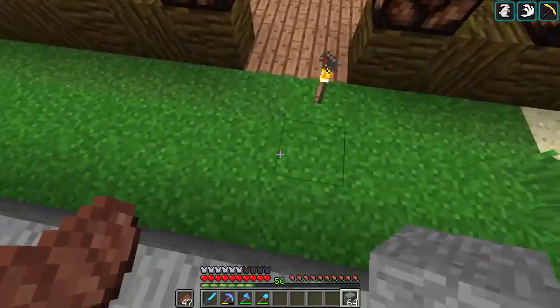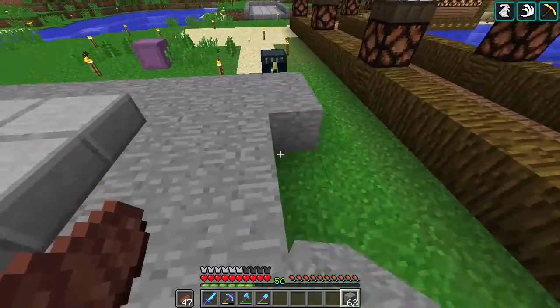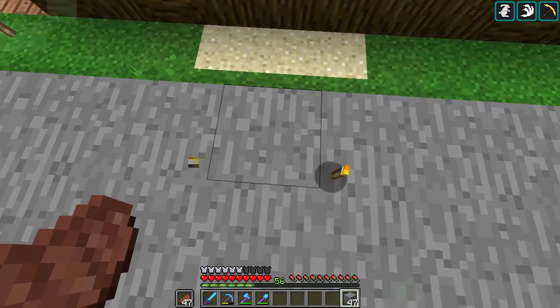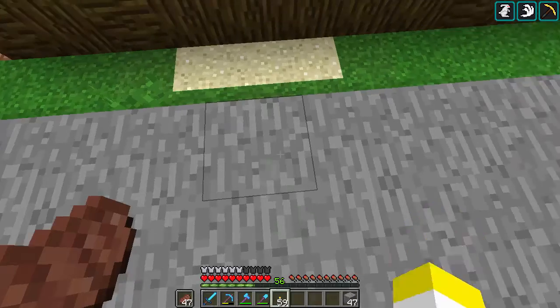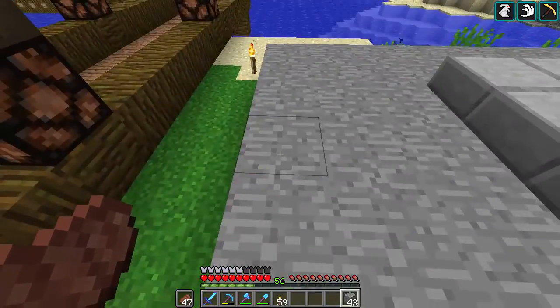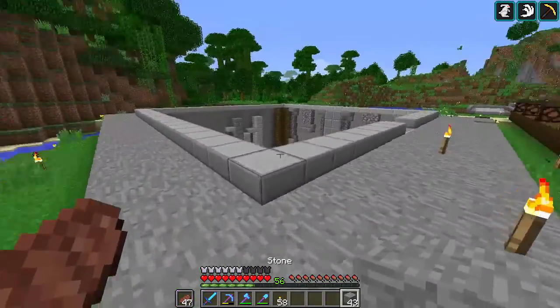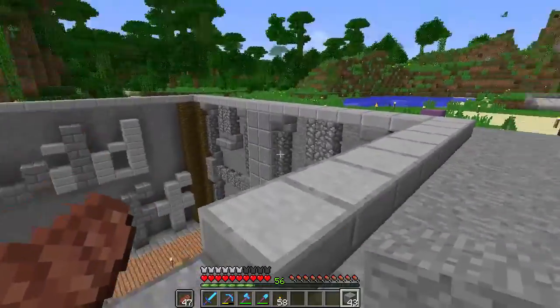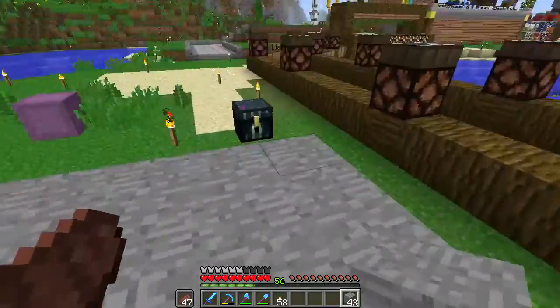The hard part would be bringing this down, but I think we want to go three white here. We've got to find a way to add light to this path, which I think shouldn't be too hard. Maybe glowstone or redstone lamps going up around here, maybe on the outside as well.